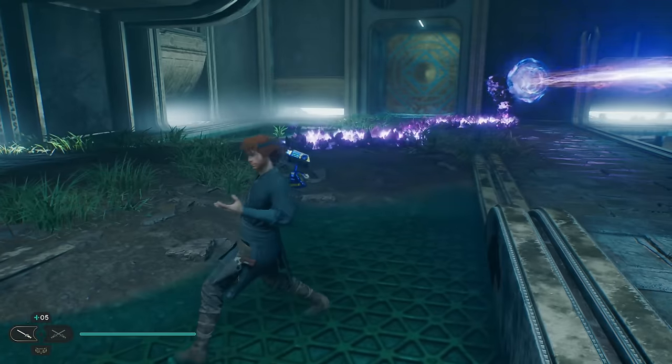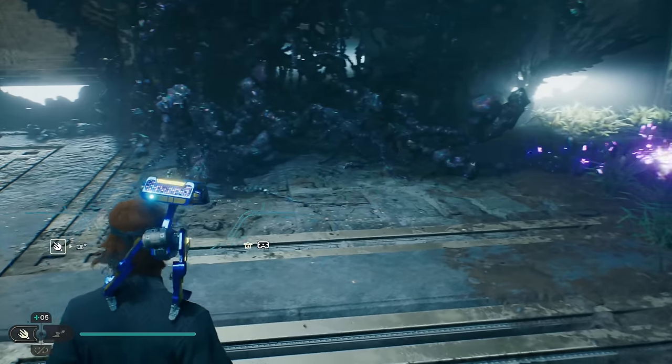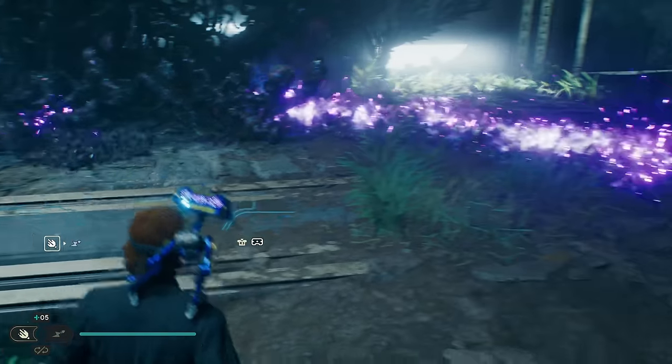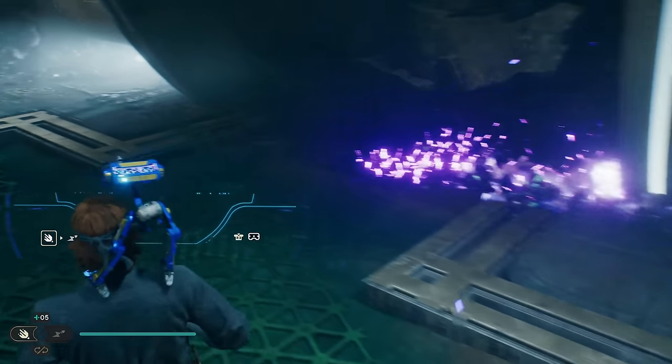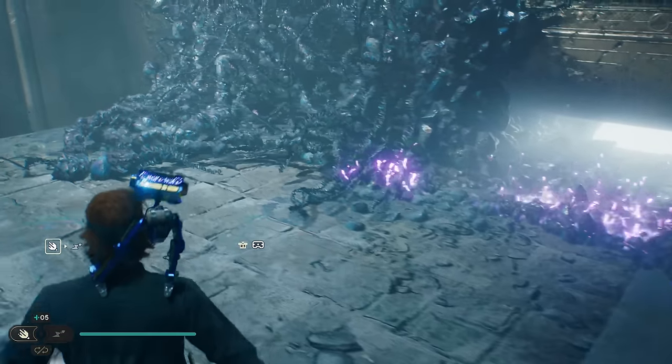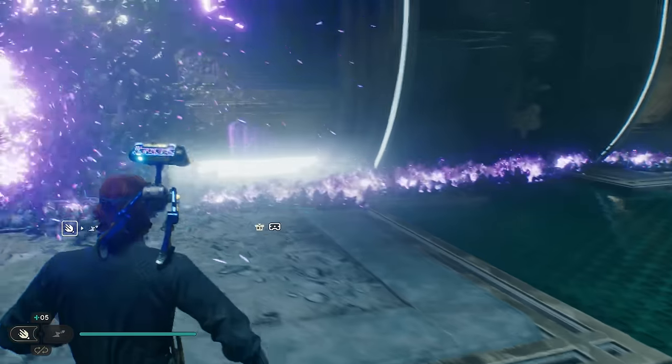Once you get it in place, we're going to use BD1 to connect the flames to two bramble points over here on the opposite wall. The first one is here and we're going to continue it along this wall until we connect the second one. The second one is going to reveal a chest.